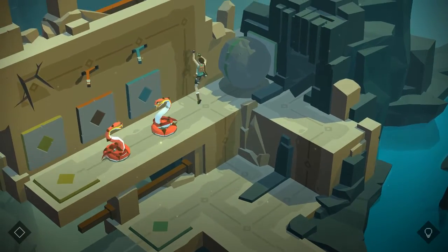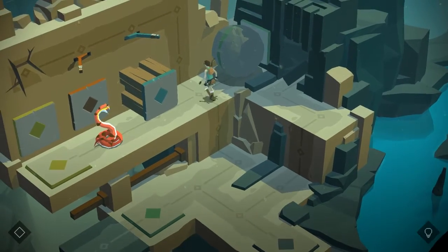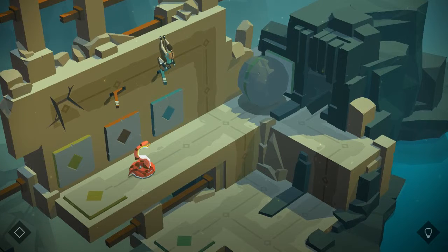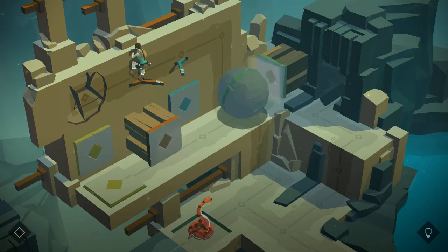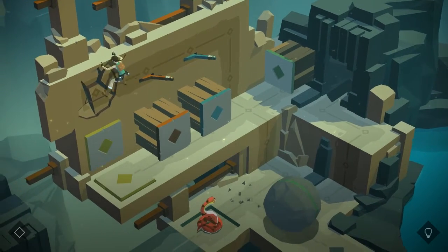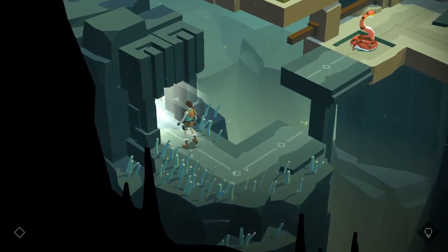Okay, first thing I'm going to do is kill this snake. Then what we're going to do is first crack at this one, then we're going to bump him off, then push this, fall off, get down to here — and we did it all in one time. We're getting pretty amazing at this game.